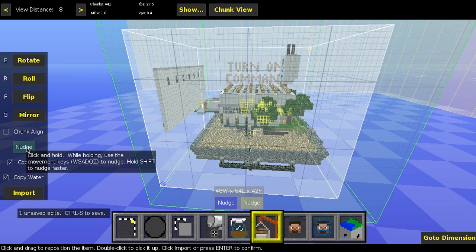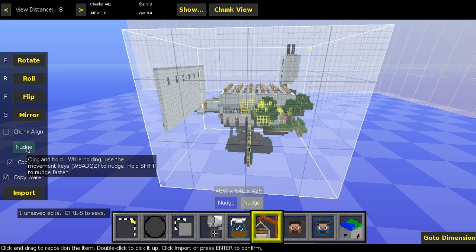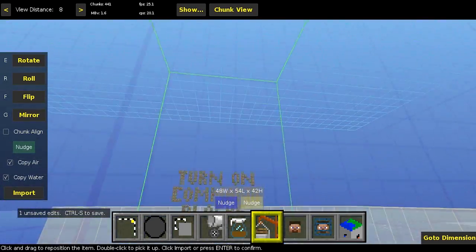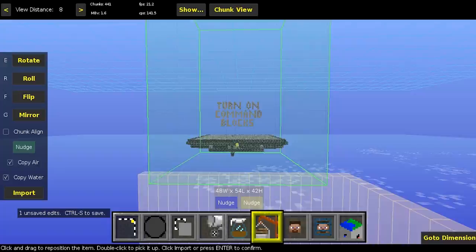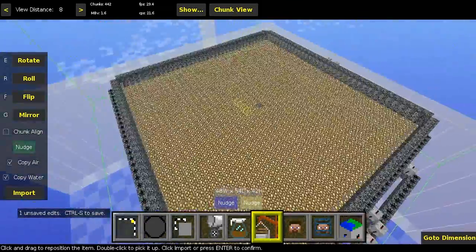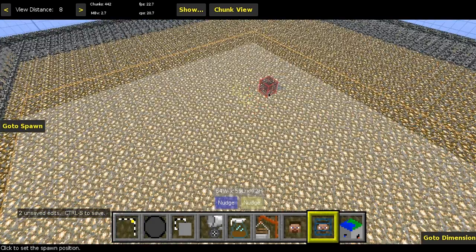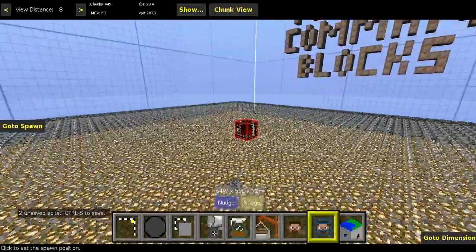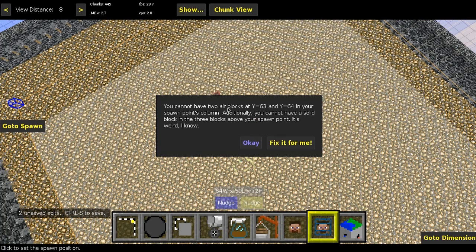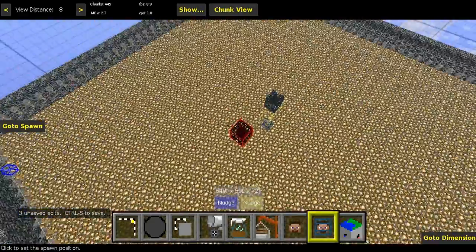I'm going to nudge this spawn pad way above the player spawn building so it'll be out of the player's render distance and they can't see it. This schematic has to be placed above everything else in your world because no matter where you set the spawn point, players will spawn on the highest solid block from that location. We'll import it and then move the spawn point directly above this bedrock block. You'll get a note — just say 'fix it for me' and it'll add a random block at 63 which we can delete later.